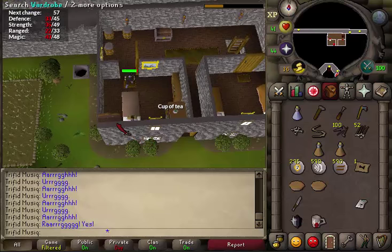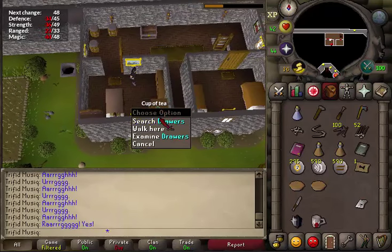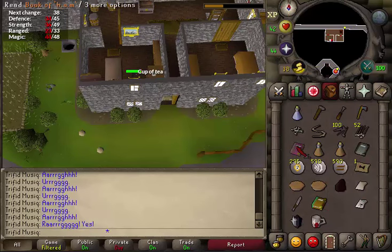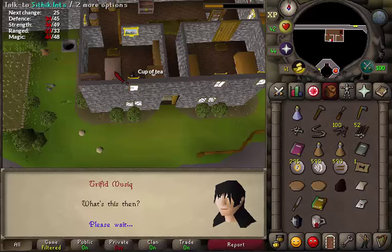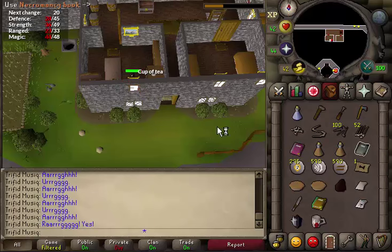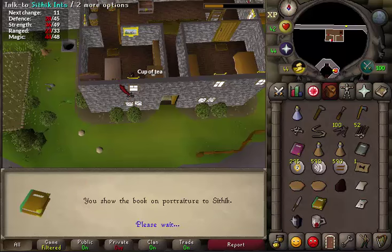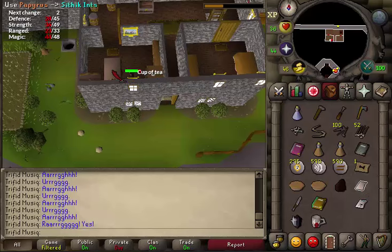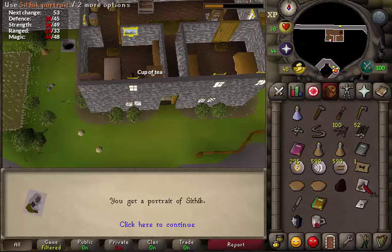Next, search his wardrobe west of him, then search his cupboard in the northeastern corner of his room, and then search the drawers. You will find a Book of Portraiture, a Necromancy book, and a Book of Ham. Read all three books. Then use the Book of Ham on Siddik, skip through the conversation, then use the Book of Necromancy on the wizard, and lastly the Book of Portraiture. Then use the papyrus you got from searching his drawers on Siddik to start drawing him, and your papyrus will become a Siddik portrait.